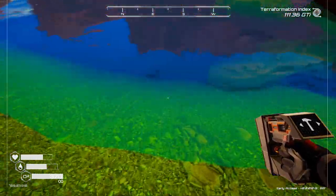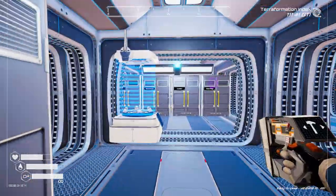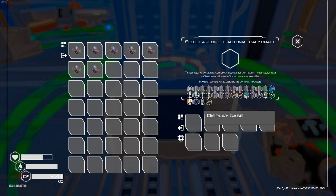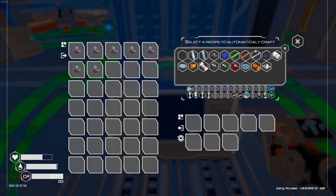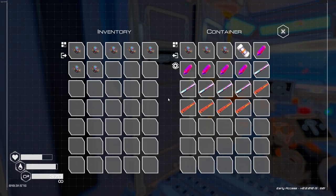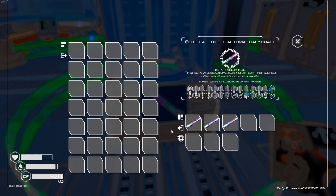Turns out the purple haze makes it so I can't drink the water - sure, why not. So I have an auto crafter right here. When you build it, it lists all the different containers within a certain radius and can pull materials from them. You click in here and select what you want it to make. I want it to make super alloy rods. It's going to cycle around, look through all the local supply options, and keep making super alloy rods until it's completely full.